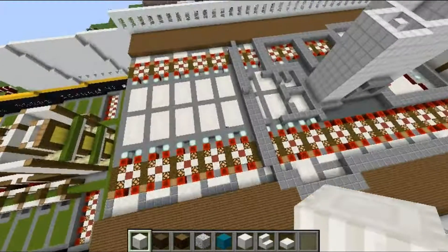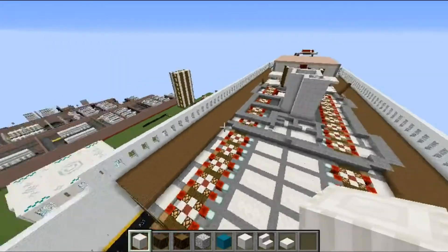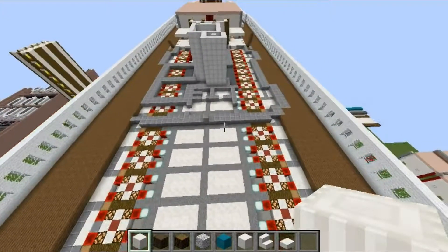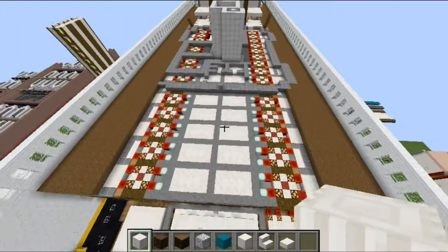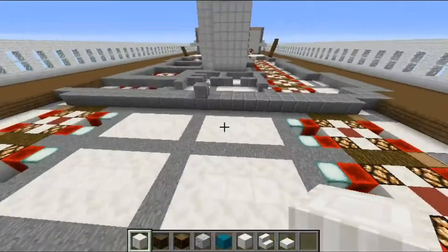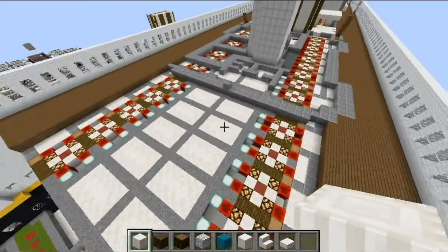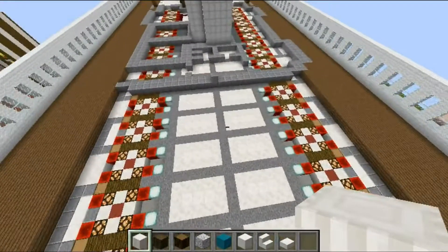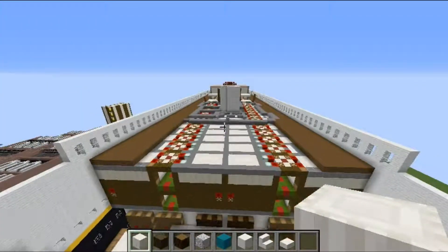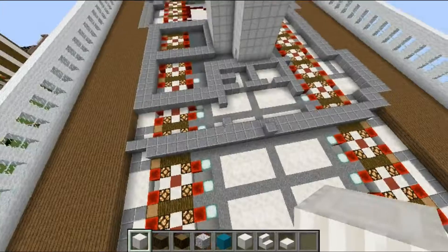Bobby Wolfie here, and welcome to another episode of Building an Ocean Liner — the series where I build an ocean liner. I'm back after several months, assuming my computer has been terrible, but it's actually working pretty okay at the moment. We are going to build a room on the ocean liner today: the smoking room. It's going to be smoke-free because you can't smoke in Minecraft. Don't smoke, kids.